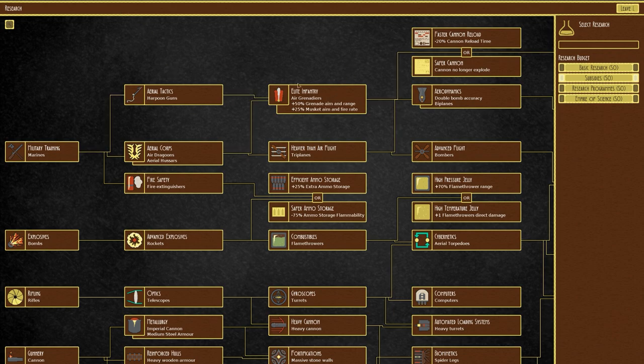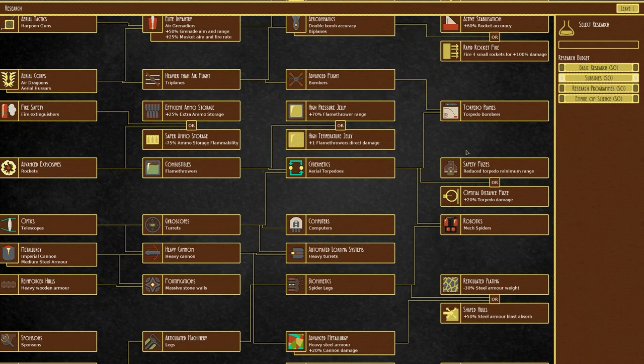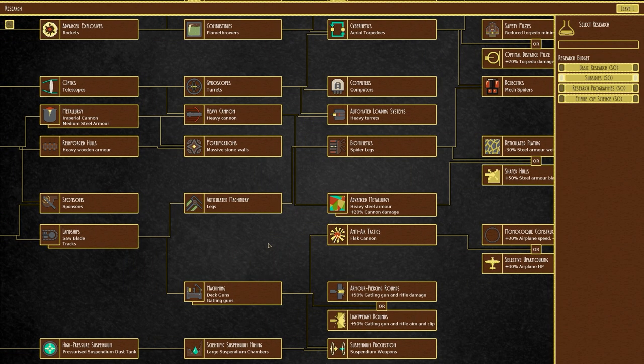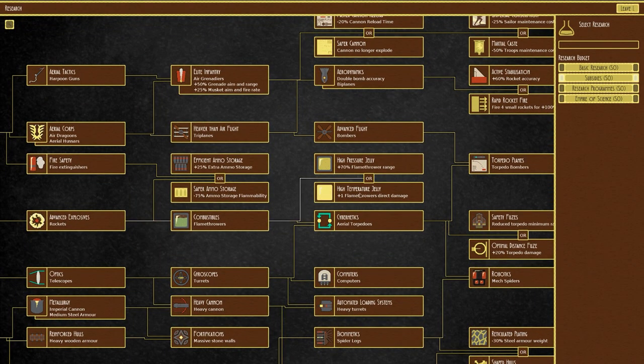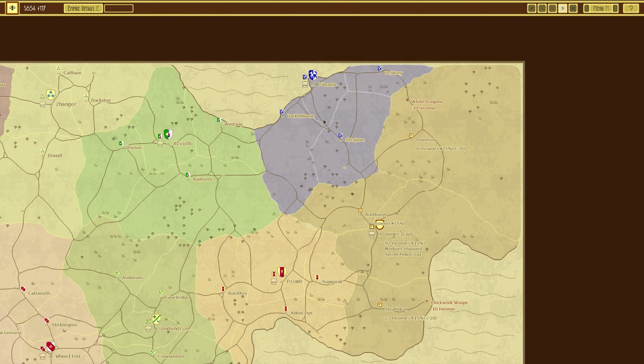I'm just going to unpause and set up some research. Even though we have access to all the technology, we can still buy upgrades. The options include: cannon reload speed or cannons no longer explode — quite useful — sailor maintenance, troop maintenance, rocket accuracy or fire four smaller rockets for 100 damage, reduced torpedo minimum range, extra damage on torpedoes, steel armor weight or steel armor blast absorption, airplane speed and cost reduction, or airplane HP. I think cannons no longer explode is a reasonable choice. I'm going to put it on basic research and unpause.